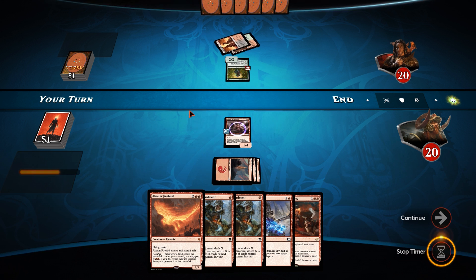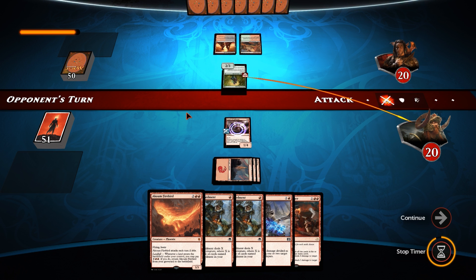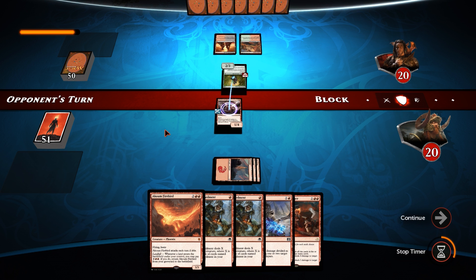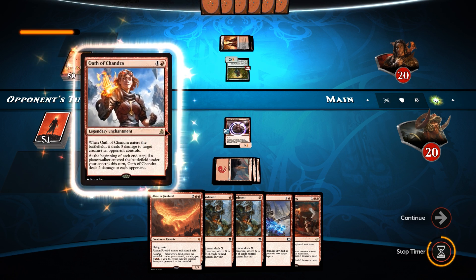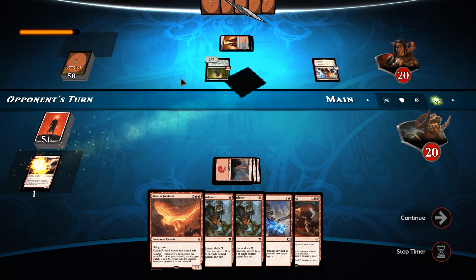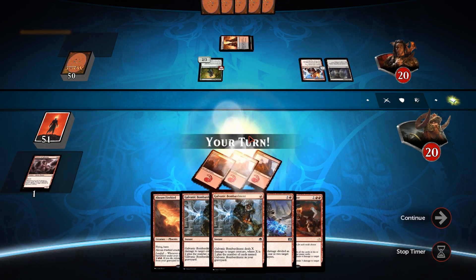He comes in for the attack - bluff called. There's Oath of Chandra, so this is Super Friends then. Weaver goes down. We're going with a Twin Bolt Bombardment plan as we get more lands. We could also Collective Defiance - kill it and deal three damage to our opponent.